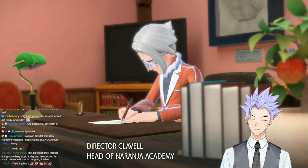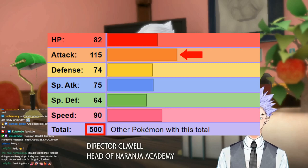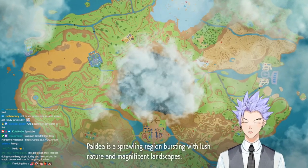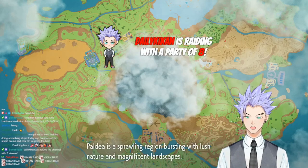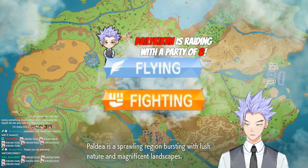Here's why. First, although Flamigo's total base stats were only 500, it specialized in Attack and Speed, which meant it had potential to become a sweeper. Second, it had a really good typing. Flying and Fighting type moves deal with a lot of Pokemon in Scarlet and Violet, and we can take advantage of the Terra mechanic and change its Terra type for even more coverage.